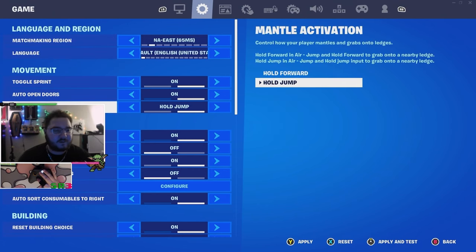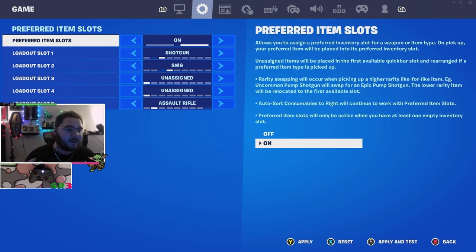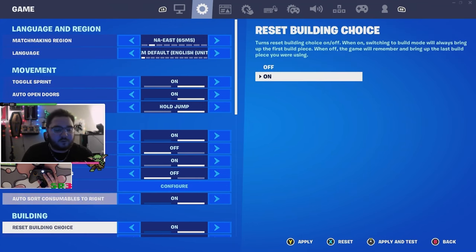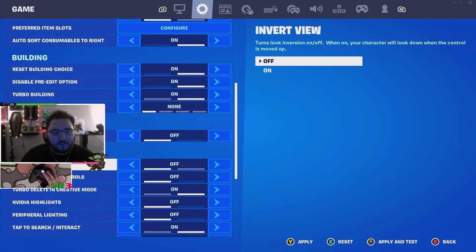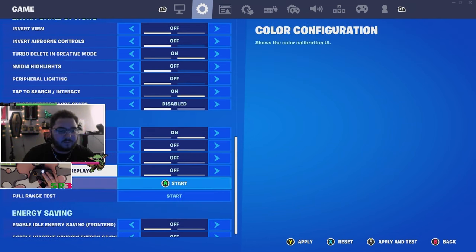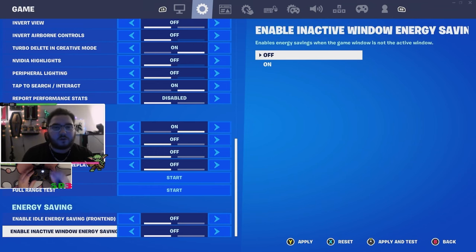I'm just going to scroll through these settings — not too much going on. Preferred item slots: shotgun first, SMG second, AR last. Auto store consumables on, always reset building choice on. I recently turned off pre-edits — it just hasn't felt good for me lately, but I might go back. Make sure you turn those two settings at the bottom off — it'll give you way less input delay.